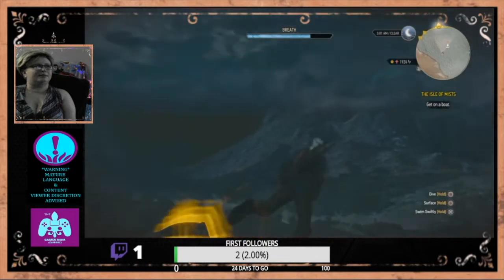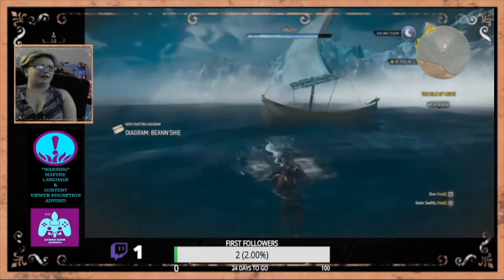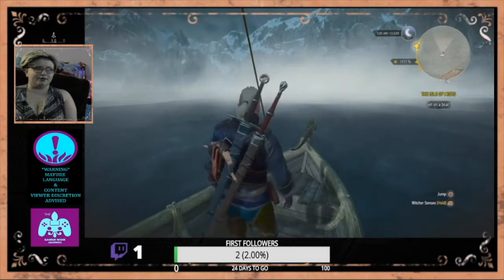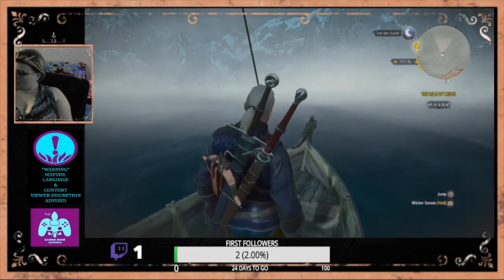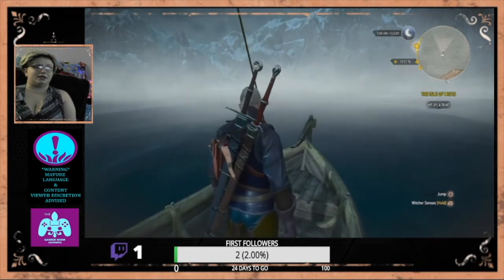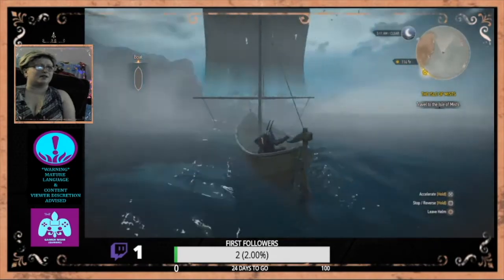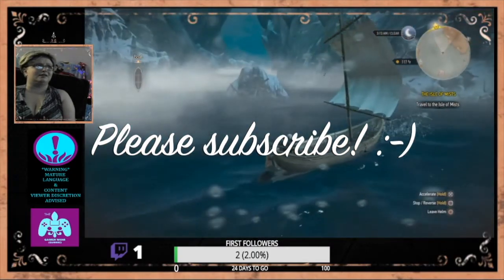So yeah, basically, if you guys ever play this game and you encounter this bug — if you're near a surface of water and you use your Witcher senses just before getting into the water, then you can't dive, which I find a little bit annoying. But yeah, basically to resolve it and be able to dive and go underwater and get things, you have to reload the game. You can save after the bug starts occurring, but you have to save, reload the game, and then you can suddenly dive again.